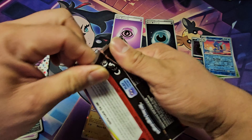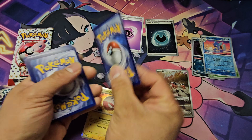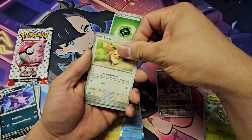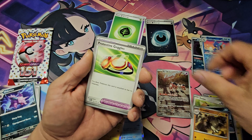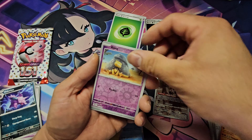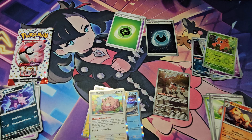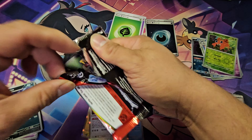We didn't have a Mr. Mime on that pack, so we should have an EX from one more. We start off with a Magnemite, Caterpie, Eevee, Graveler, protective goggles, and a Reverse Abra. For our rare we got a Chansey. This set might prove me wrong — if this does not have an EX card, then that's the only pull I can get from this binder collection, which is not good.